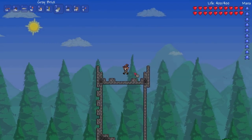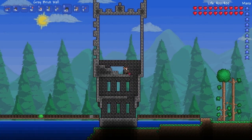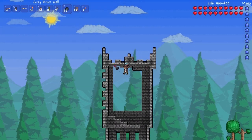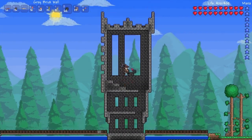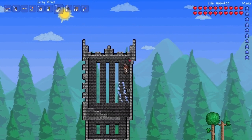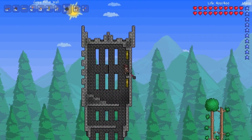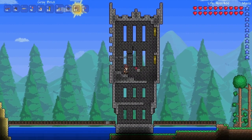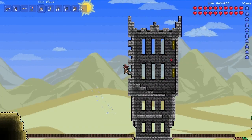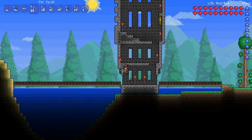I wanted the battlements on this tower to also be a little bit different. Now putting in the background for this entire big place, putting out some bricks for banners and fixing the windows. And that's the tower — we have the tower done and the castle done. The foundations are all standing.